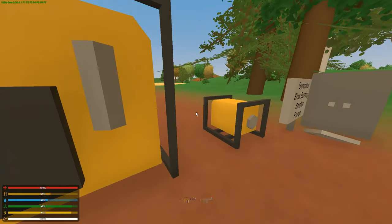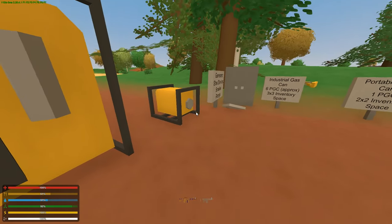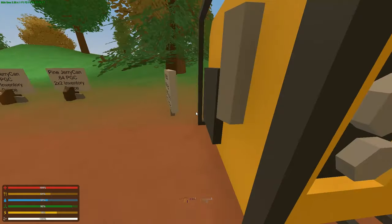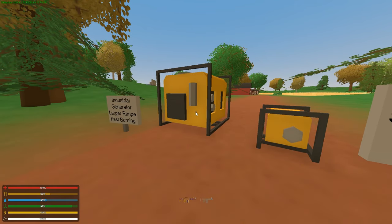I was going to show you how much longer a small generator filled with one can of gas would last compared to a large generator, but I got really bored waiting. Just take my word for it. It's much better to use a bunch of small portable generators because they're more fuel efficient. However, it is truly difficult to keep your large generator completely filled up. If you're logging off for the night, you probably want to use the large generator since it lasts about 12 hours, keeping your base safe much longer. But if you have a large enough crew that can consistently fill up the small generators, that's going to be more efficient.